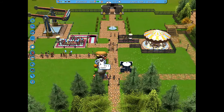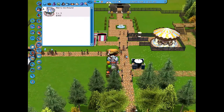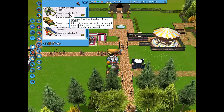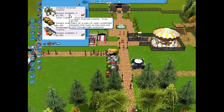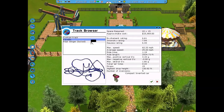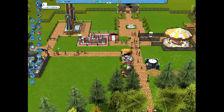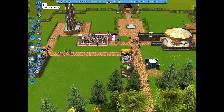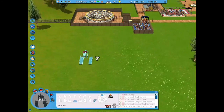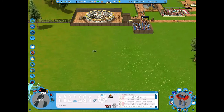Being stuck at 306 guests is definitely not ideal when you need to reach 400. I decided to put a coaster in — I wanted an inverted shuttle coaster. I was looking at custom options from $3,750, but then the only available option was $15,000, which was almost all my money, so I went ahead and built the inverted shuttle coaster.